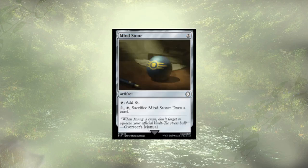Mind Stone is another mana rock we're cutting. Cutting cards in this deck was actually really difficult — I went back and forth a lot. Mind Stone costs two, which is kind of where we want our mana rocks to be, but it taps for colorless, which isn't really helping us get out our commander any quicker. We could sac it at some point to draw a card, which is nice but not great. I just think we have more things focused on the energy mechanic, and that's why Mind Stone had to go.